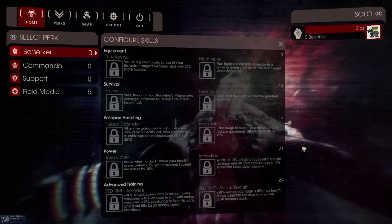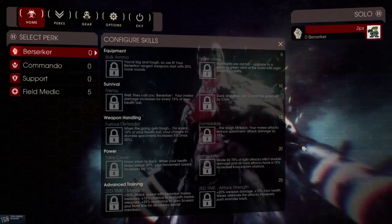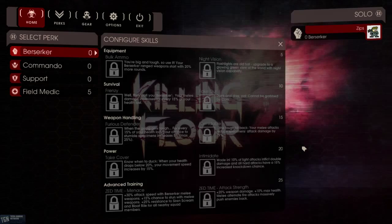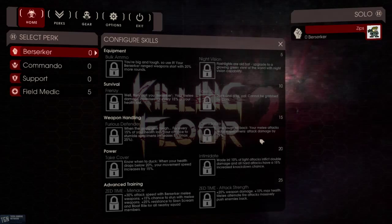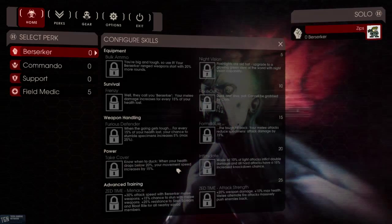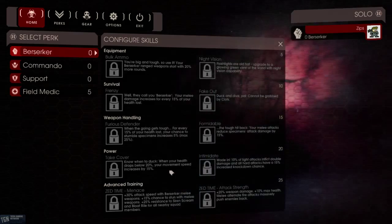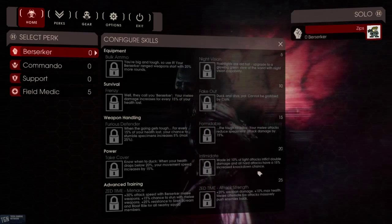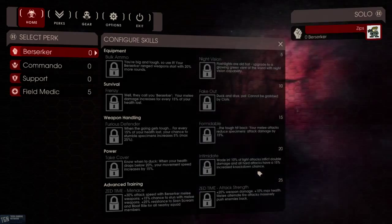Level 15, you have a choice of Furious Defender: when the going gets tough, for every 50% of your health lost, your chance to stumble specimens increases 5%, to a maximum of 25%. Or Formidable: the tough hit back — your melee attacks reduce specimen attack damage by 15%. Level 20 is the power level. You can either Take Cover — when your health drops below 20%, your movement speed increases by 15% — or Intimidate: 10% of light attacks inflict double damage, and all heavy attacks have a 15% increased knockdown chance.